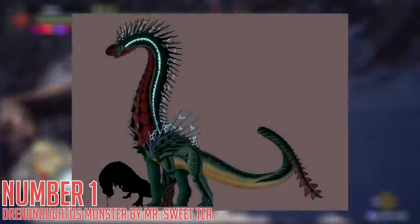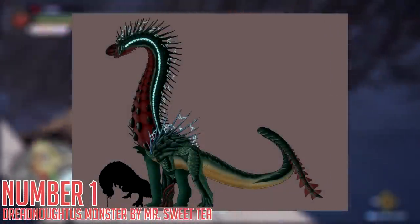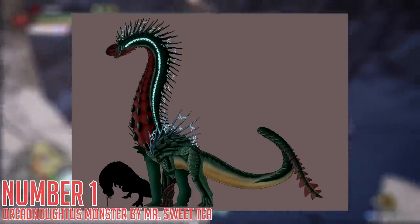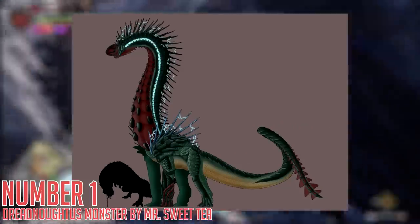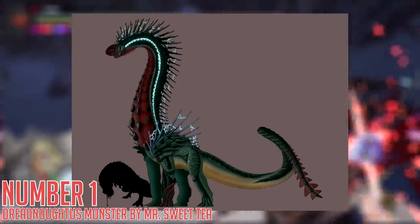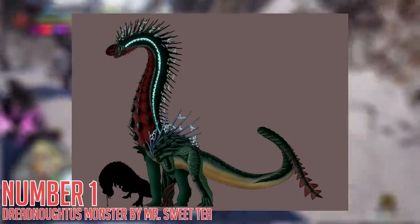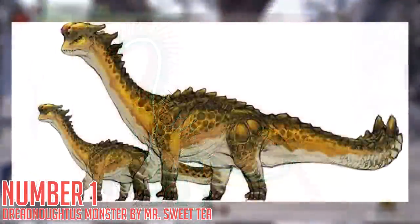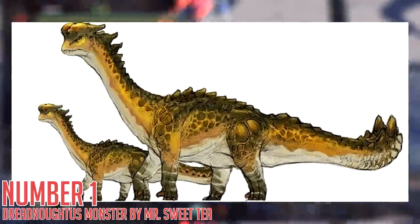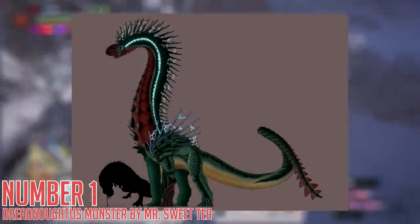Number 1: Dreadnaughtous Monster by Mr. Sweet Tea. Starting off with an absolutely massive monster. For reference, most of the time people do monster concepts they put a hunter in for size comparison, but this one is so large it needs a Devil Joe for comparison. Essentially, it's just a walking battery. This thing has electricity jumping from all of its spikes to one another, with an armored neck a mile long and a tail to match. I love fighting giant monsters, especially ones that are particularly like dinosaurs, and this thing just looks great.